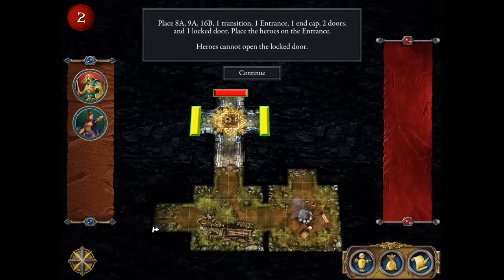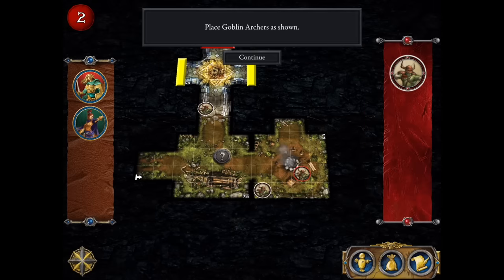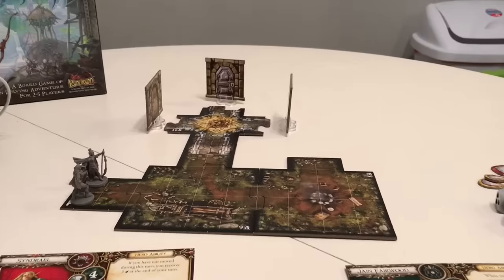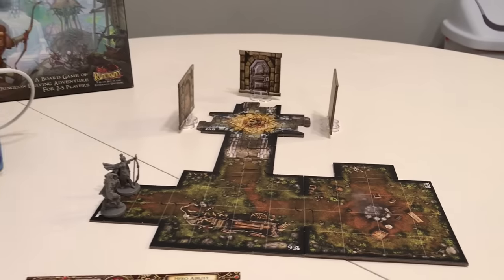Once you hop into a different scenario, the game will give you specific instructions on how to set up that scenario — it'll supply you with the tiles to use as well as any markers to put on the map, including where to place enemy markers. I've followed the instructions to set up my board exactly as displayed, and it's really easy to just follow along and get into the game.